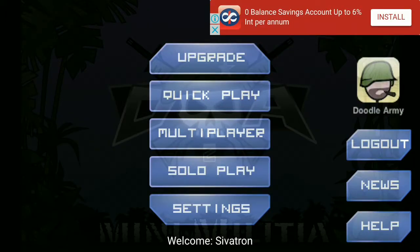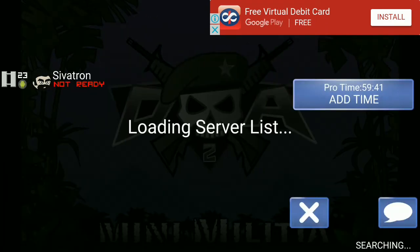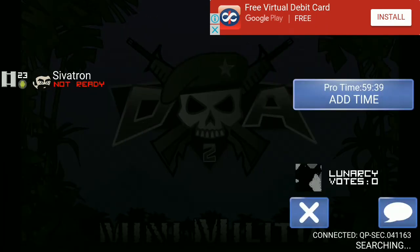Hi friends, I'm going to show you how to get 20 minutes of pro pack in a single clip of ad time. Now we will go to quick play. Here I have around 59 minutes of pro time.